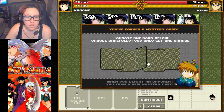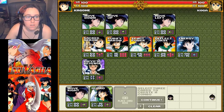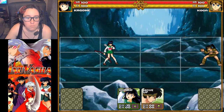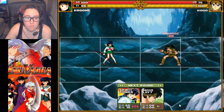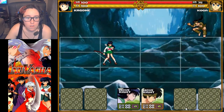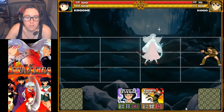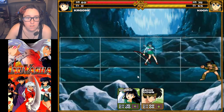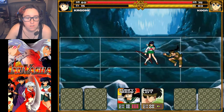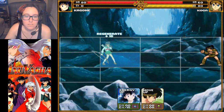All right, fight Koga. This one — Kyo's Revenge. Move right, Guard, Spirit Power. No energy anymore. Koga, you're so strange.